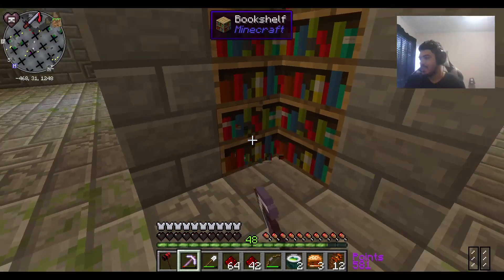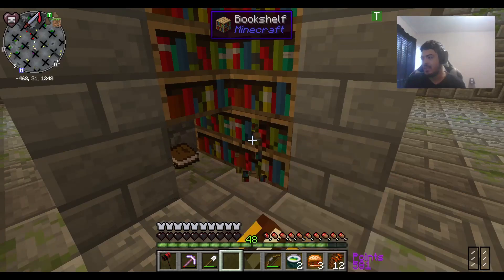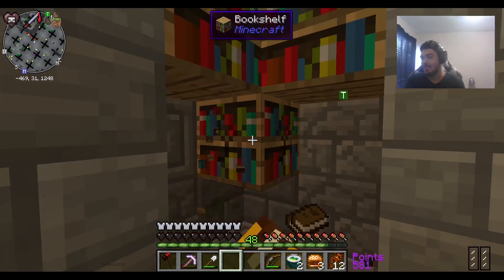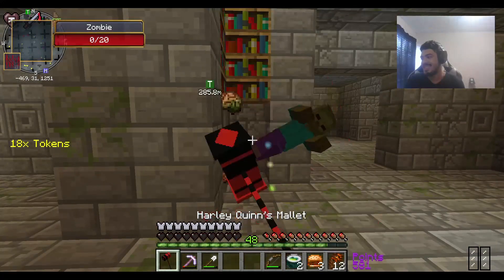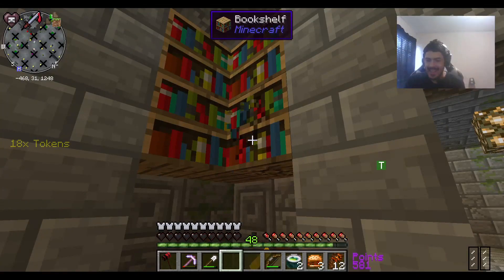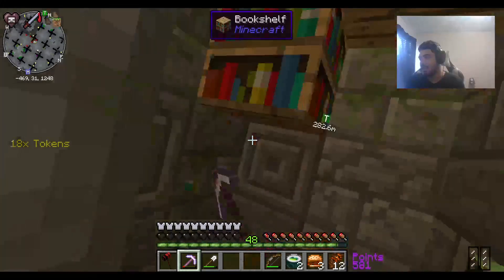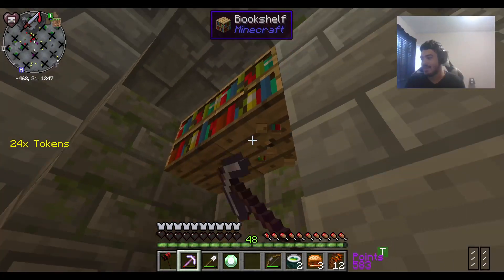I just thought of something funny. You know how you need obsidian to make an enchanting table? And when you make it and put it down, it just looks like a cloth with a floating book on top of a block of obsidian. Yet you can break an enchanting table with an iron pickaxe — what kind of logic is that? We need diamonds to get obsidian normally, but we can break the enchanting table with an iron pickaxe, which you can't use to break obsidian.